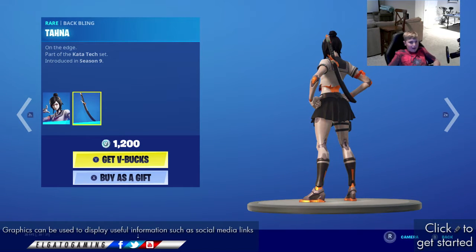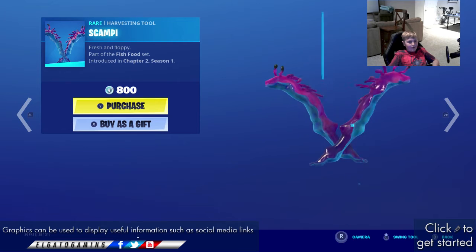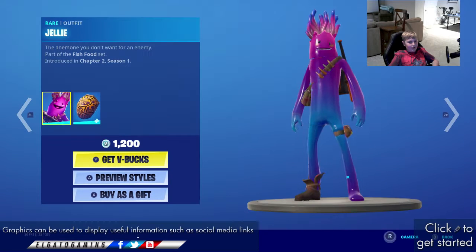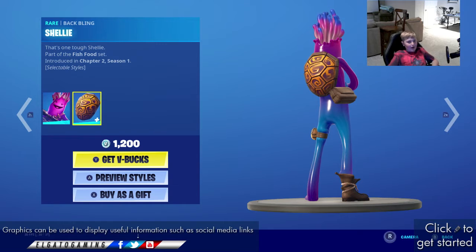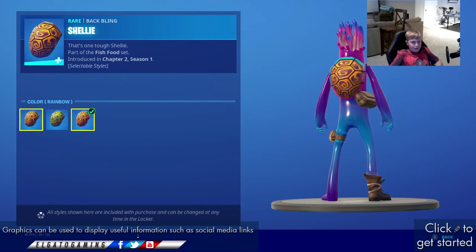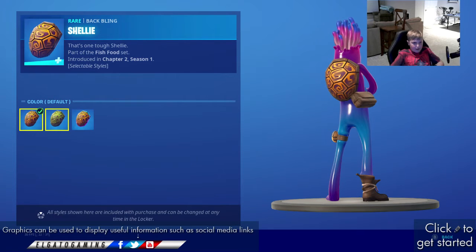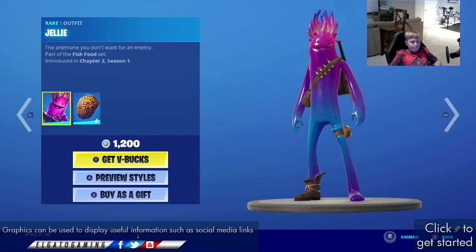Tusuke is back with the Baffling Tahana — that's it. And then we got the Scampi, with the Jelly skin, and the Shelly Baffling with three additional added styles. I don't get a hold of those — oh, Rainbow, I see.